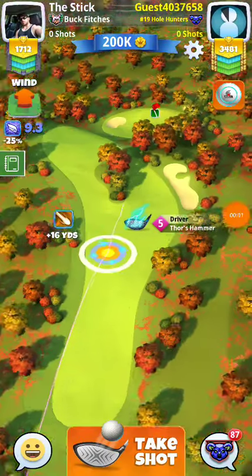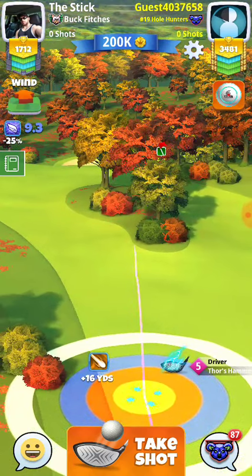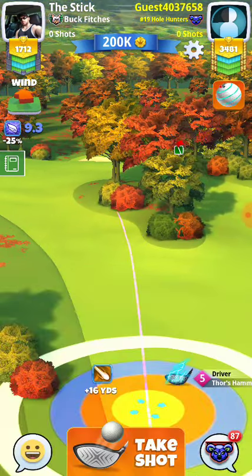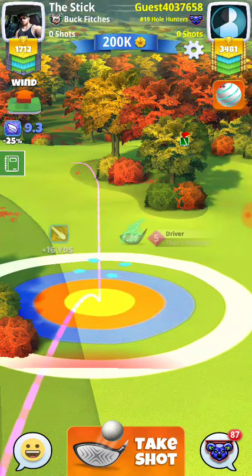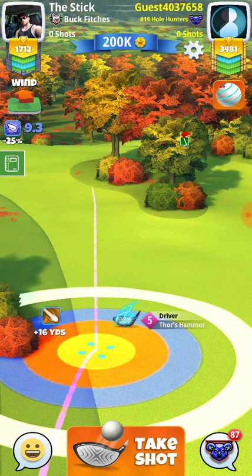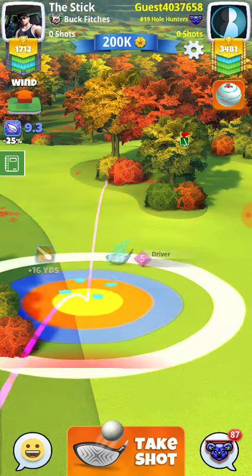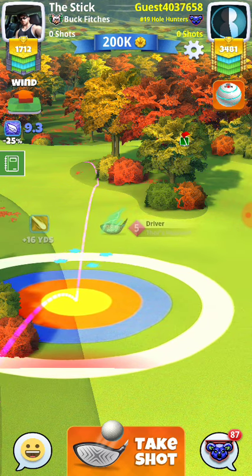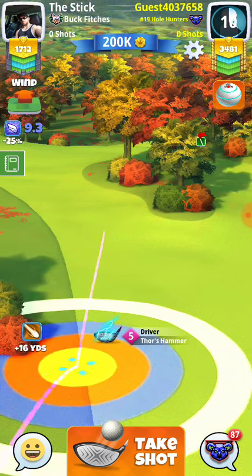All right guys, we got hole 5 on expert here on the little baby account. So basically what we're gonna try to do is we're gonna try to full topspin it and we're gonna try to run it down the hill to the right. Probably somewhere in there, I'd say.